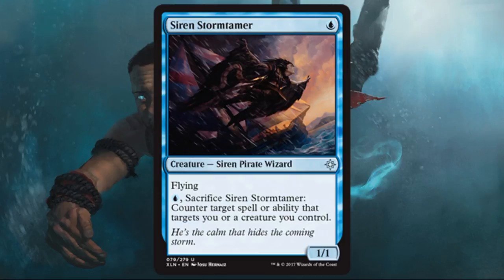Siren Stormtamer — here's a one-drop, and we've seen a lot of one-drops in the set, which is a sub-theme generally. This is a good one. We've seen cards like this in the past that aren't as good as this one and they've still seen play even in Modern. So I do think this has a little bit of Modern potential and definitely standard potential. For limited, countering a target spell or ability that targets you or a creature you control — notice it says 'or ability' — that's very relevant, because that's essentially a removal spell. Being able to put this out and make your opponent think twice about how they get rid of your stuff is worth the one mana. All the while, you can just ping away at them if they don't have a blocker. Maybe not first pickable, but I would not be sad to pick this up second, third, or fourth in a pack.